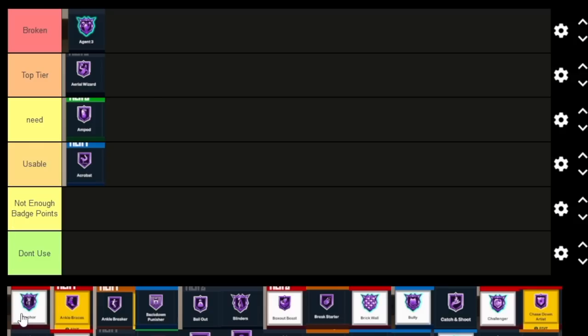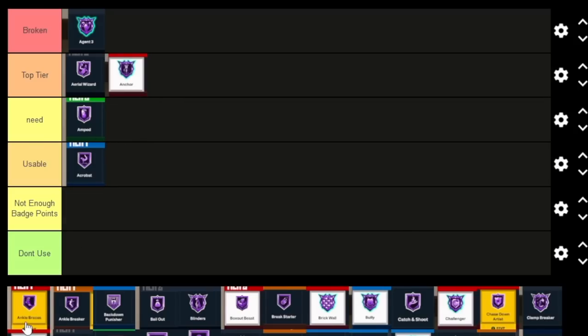Anchor — a lot of people have been having issues with shot contests in NBA 2K23, but you're not gonna get away with something being Bronze or Silver. You really want to get that badge to the highest tier possible. Anchor needs a 99 block to get to Hall of Fame, but it's really good — not only for shot contests but it also gets you a lot more blocks. Don't put badges at the lowest tier and say they're trash; you can't be cheap and still expect maximum results. Anchor is definitely a Top Tier badge.